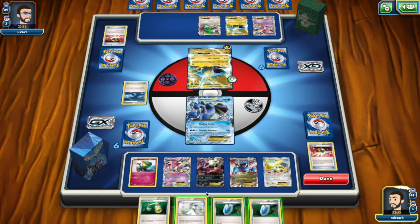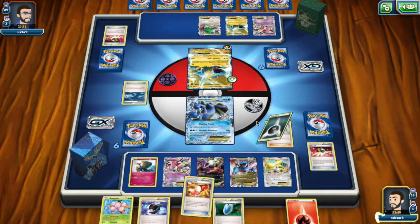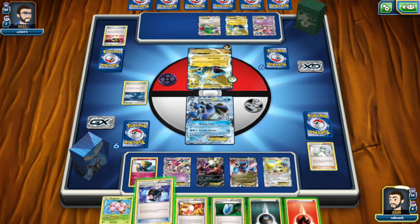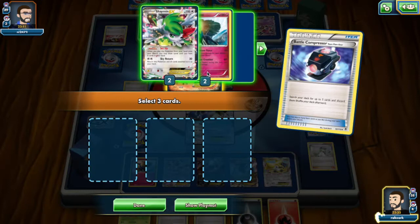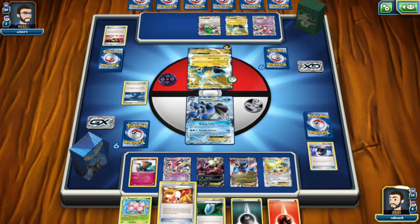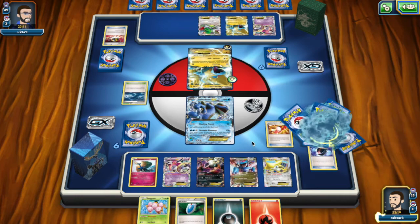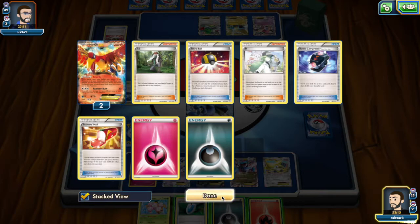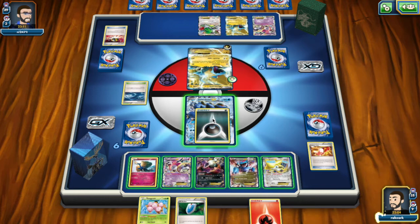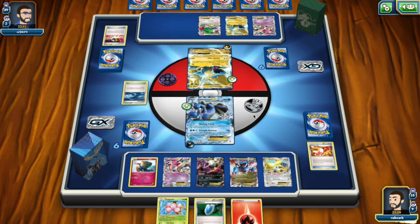We need a Stadium and a Battle Compressor basically. We get a Battle Compressor. Do I Trainer's Mail first? I think I just Battle Compressor first — get rid of cards. I'll put in a Dark and a Fairy, the ones I want to accelerate most. We fail with the Trainer's Mail. What do I even do now? We have the VS Seeker for next turn. Do I attach Fire to the Salamence, or maybe just attach Dark to the Seismitoad so that next turn I can retreat for free? Yeah, that seems like the best play.